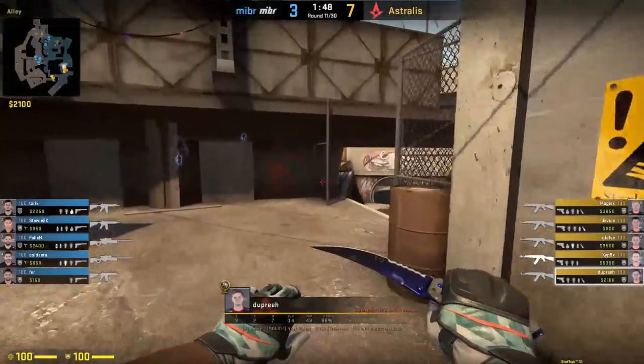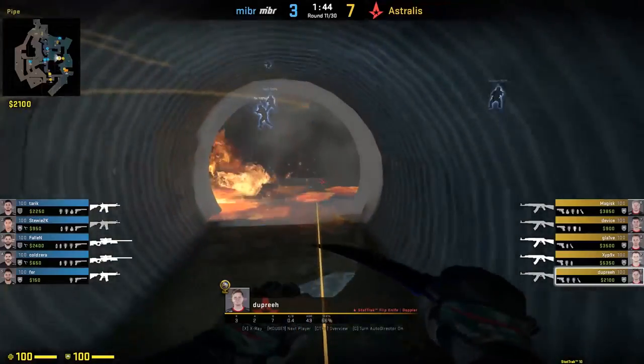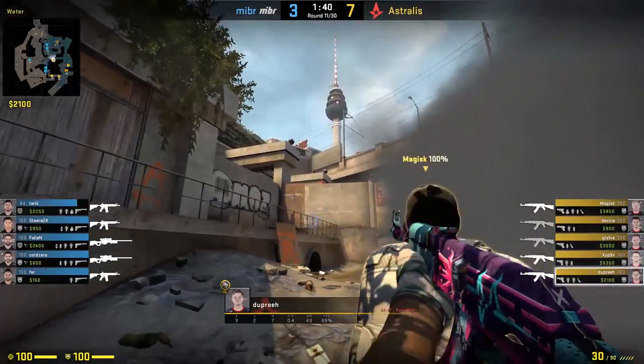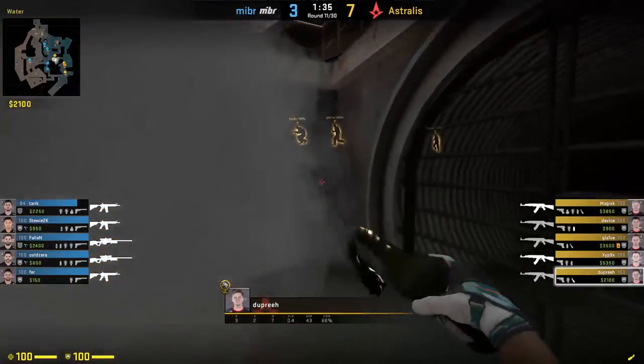Dupree heads to B rushing straight to water through tunnels. He puts out a CT molly with his smoke in order to not lose any time in controlling the area. While making sure there are no boosts from the CTs, he throws a flash for Magus and clears short with him.